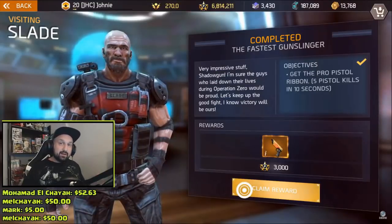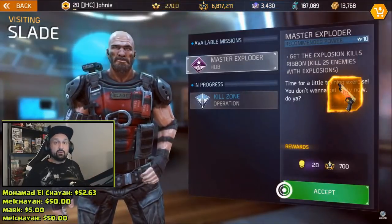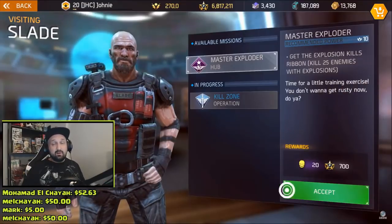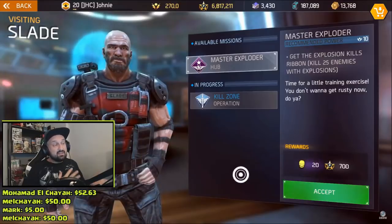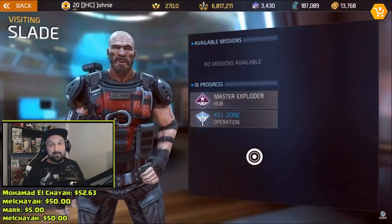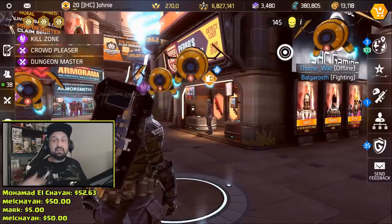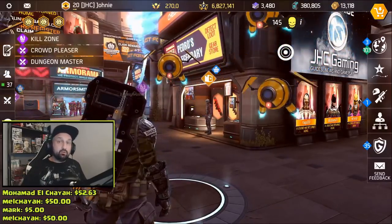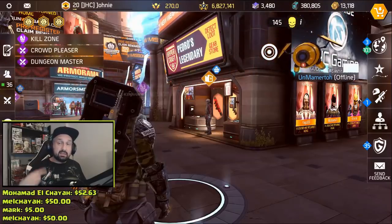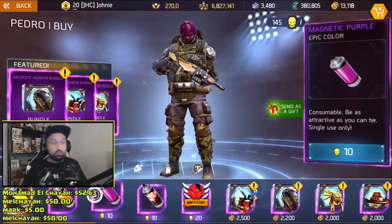Go back to Slade to get the ultimate reward - the Last Stand pistol is the final reward for completing all six challenges from Slade in the anniversary event. You have 12 days to do all six challenges. If you get stuck, ask a friend for help with the duels, and for the headshots with pistols take your time, aim high, and retry if you fail. Once you're done with all six missions you can still redo them, but you won't get the main rewards - you will still get some skulls though.